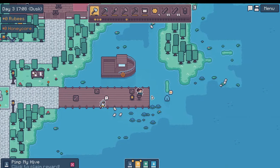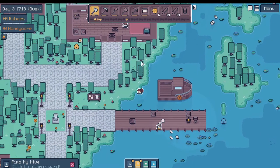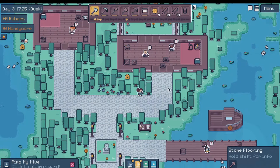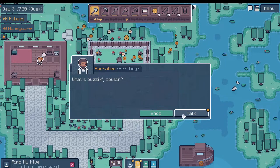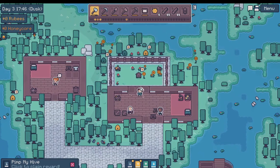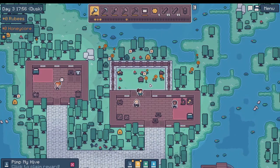Lost and found. It's you again — what do you want now? Only four species rediscovered — I can see more species from here. Do better. We just started, dude. What's Buzz and Cousin talk? Don't you mind the professor — four species is ace in my book, and don't let him tell you otherwise. They do have a stripping table I suppose we could borrow, but I'd rather not. This is an extractor.